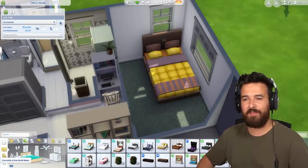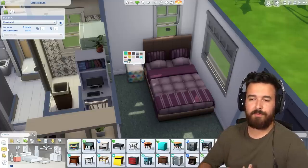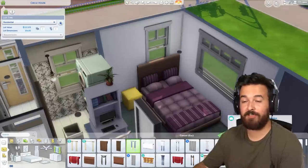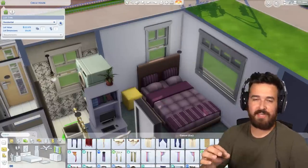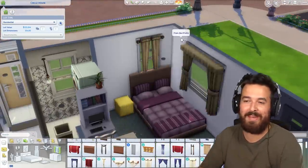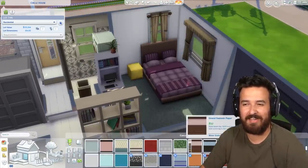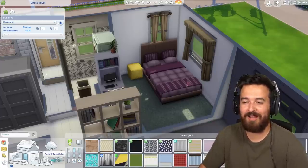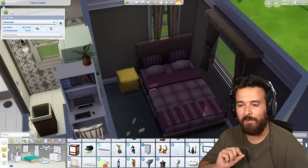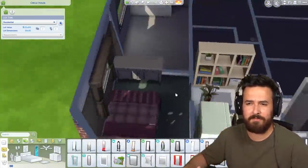I felt like it fit really well in that neighborhood — the middle of Del Sol Valley is supposed to be a little bit run down. At this point we're doing the first bedroom, and this is when I decided I wanted this place to become more run down, especially the further you get into the house. I really wanted it to feel cluttered because the rooms are so small, so I put this big bed in the room — it takes up pretty much the entire room — with these really old, almost mustard-colored curtains.